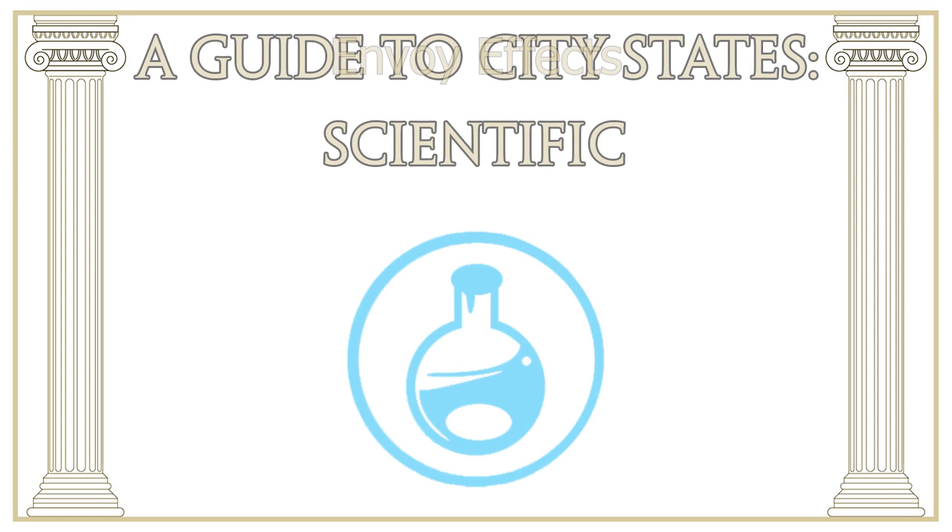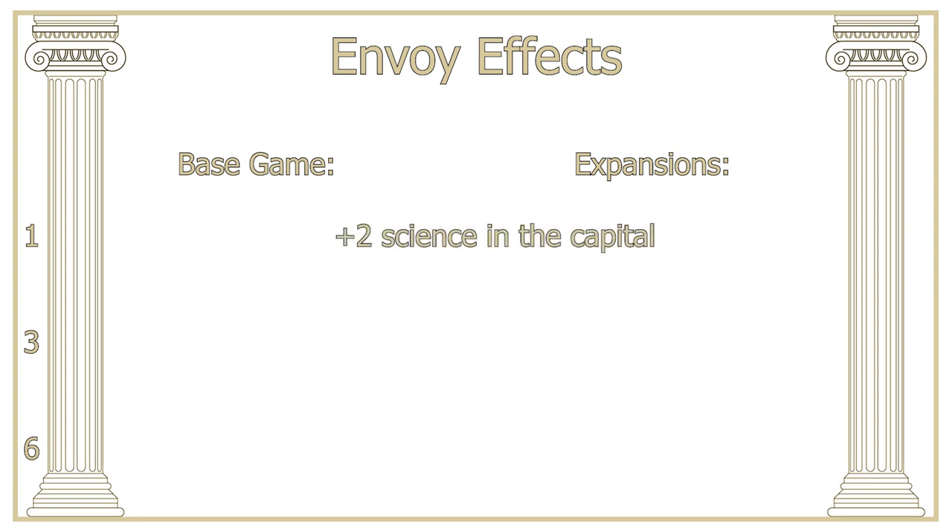To start things off, we're going to take a look at the envoy effects from these city-states, much like we have with the other types, and just like with the other types there is going to be a difference between the effects in the base game and the expansion, so I will cover both. You're going to receive these effects at 1, 3, and 6 envoys, and in both the base game and the expansions the effect at 1 envoy is that you will receive plus 2 science per turn in your capital. The 1 envoy is normally regarded as the value point in a city-state because it gives you effectively a little bit of a bonus for not very much of a cost, and with the scientific city-states I think that this point is very valuable early on in the game when plus 2 science can be a significant portion of your total science output.